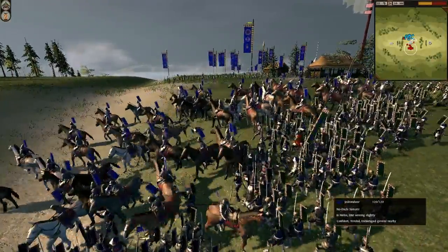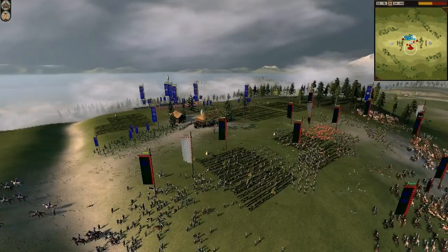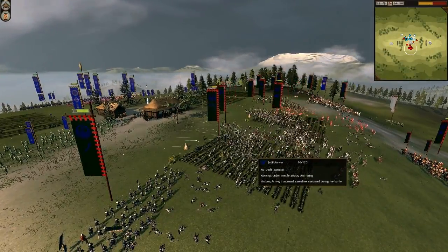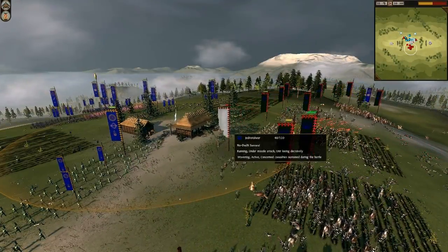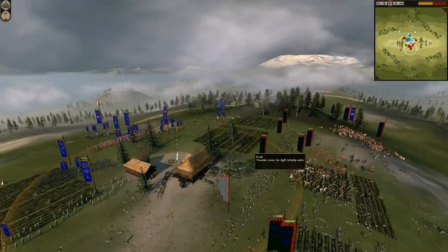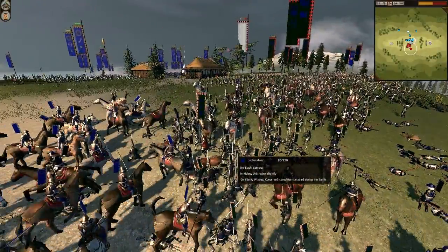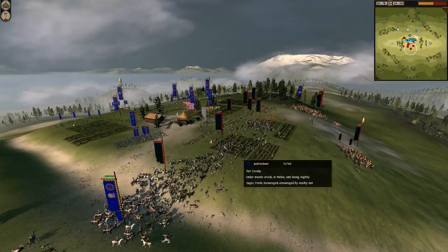He sends in his Naodaki Samurai, so I pull back my men because these guys have a very high charge bonus. My archers are targeting them — and now we are targeting the Naodaki Samurai, look at how the unit count dropped. These guys are really crappy against missile units. Now I retreat and send in my melee guys. With their charge bonus exhausted, Naodaki Samurai are absolutely crappy units.